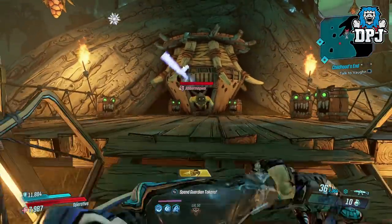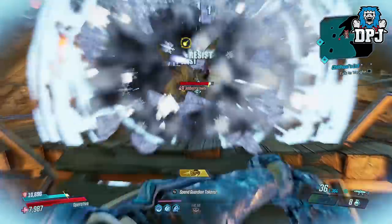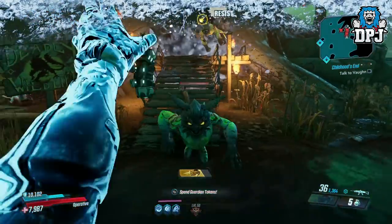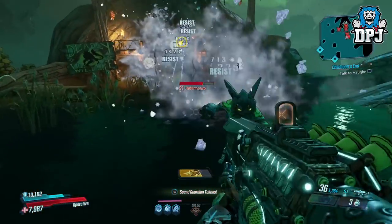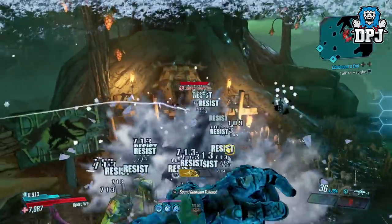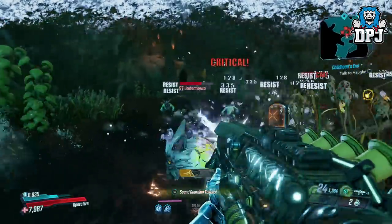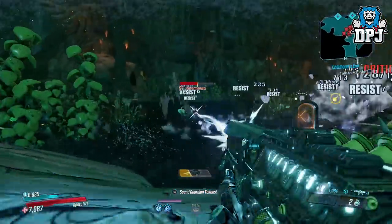So once you are here, head up these stairs and you are welcomed by a jabber. Now these being a reference to gremlins, they do duplicate upon being exposed to water or ice. So if you create the perfect loadout built around cryo, you can literally farm this spot like crazy — it's literally unlimited. You don't have to keep backing out and loading it back up, it's just ridiculous.